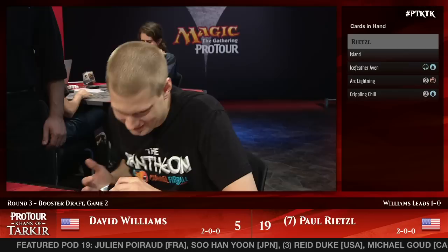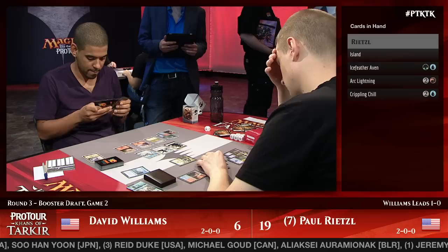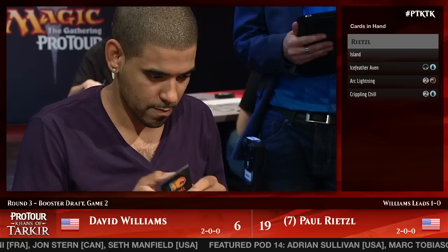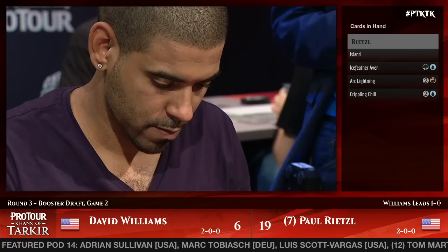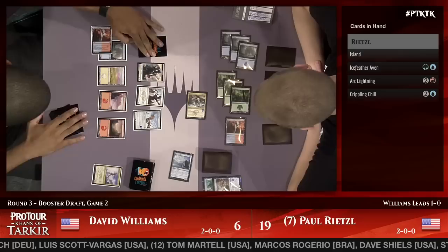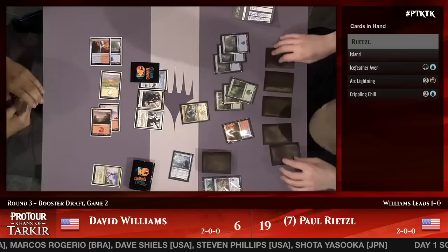Dave Williams just drew a land — and that's huge, it's literally another turn. The question for Williams is how early he wants to get the Snowhorn Rider off the table. Does he want to play a morph equipped with Ghostfire Blade? Does he want to trigger Raid while he can? He's got a lot of options. War Named Aspirant and bounce a creature is not the end of the world, but it looks like he's going to try to get that blade attached to something.